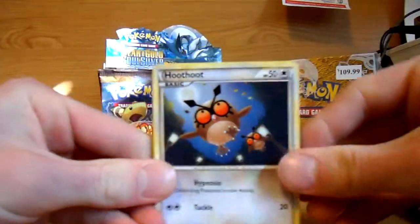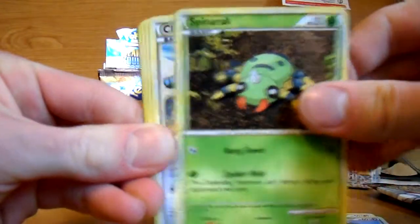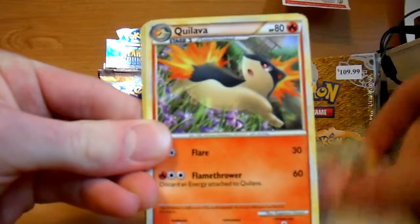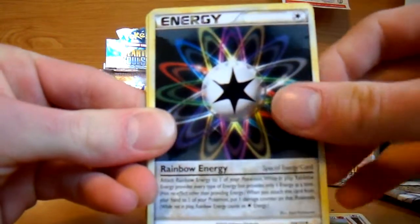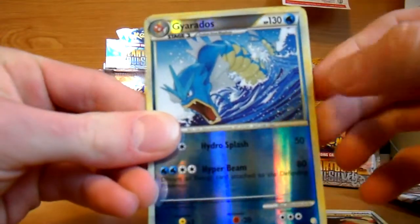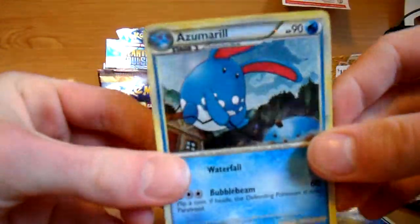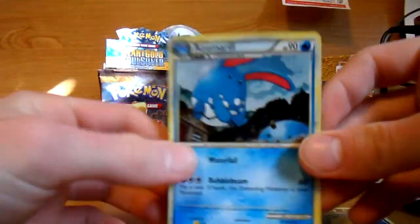Hoot Hoot, Snubbull, Meowth, Spinarak, Clefairy, Kui Lava, Rainbow Energy, Energy Switch, Gyarados Reverse — which is rare, that's cool — and Azumarill. Already got that from the pre-release, but that's good, it's a holo.